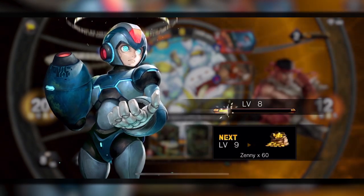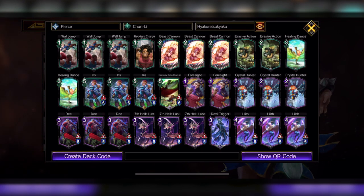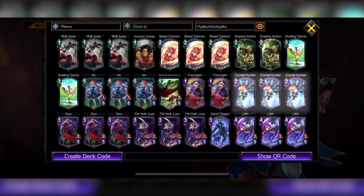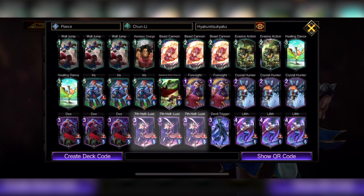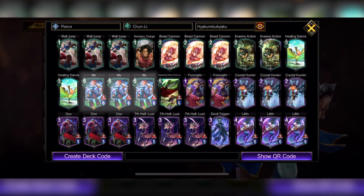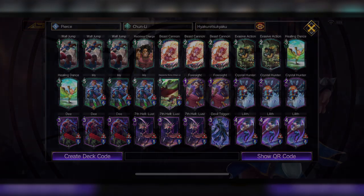Here's my Chun-Li deck, using the Hyakuretsukyaku kick super to get that piercing damage. It's a mix of green and purple. I'm gonna put them in halt with Crystal Hunter, using Lilith's Seven Hill Lust for the resonate, D for the seal, and Iris to build that MP as quick as possible. I want to pierce using lots of resonate options from the Seven Hill Lust card, giving them flight with the double trigger when I draw it. Pretty interesting!